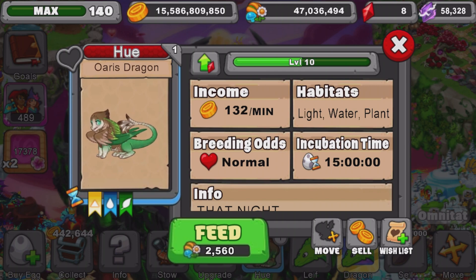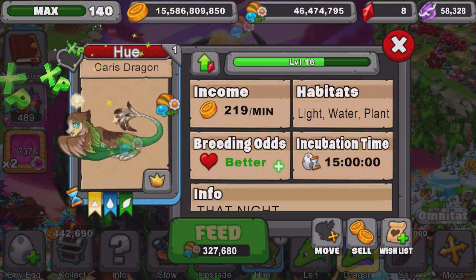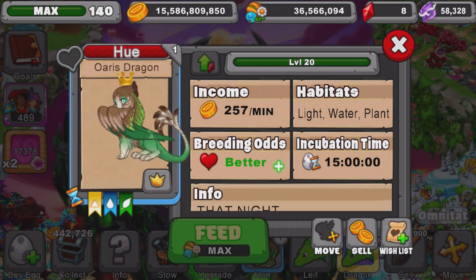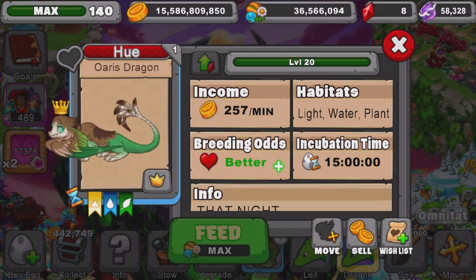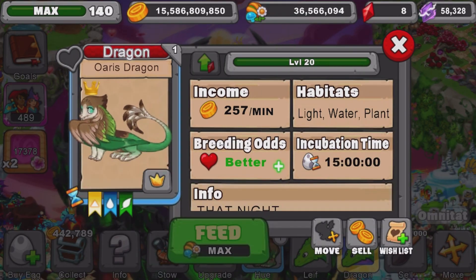It's kind of weird because its arms in its young form are like wings, but it kind of loses those, so it's confusing how it grows up — it just changes its form. Now I'll take this guy to level 20 to get the max info out of it for its golden stuff. Max Oris dragon in Dragon Veil at level 20 produces a total of 257 gold a minute. Breeding odds at level 20 — that's awesome. 15-hour breed time. I'll change this guy's name to 'Dragon' — there we go, taken care of!